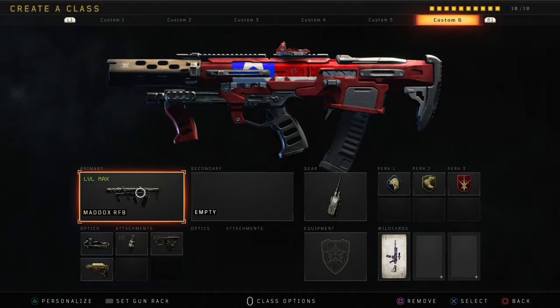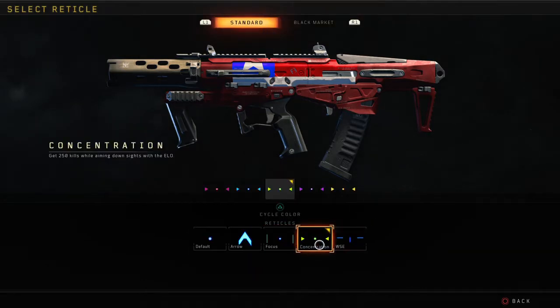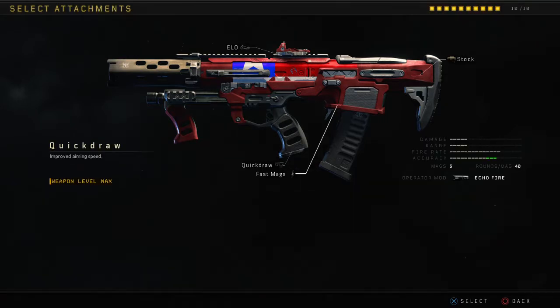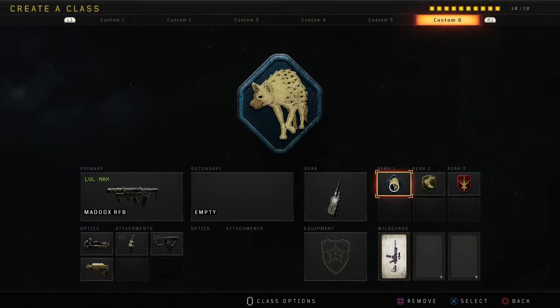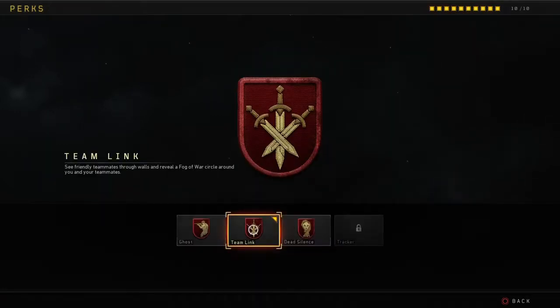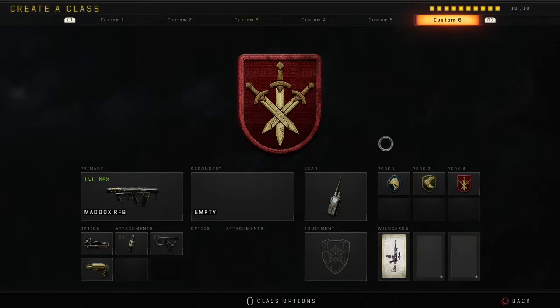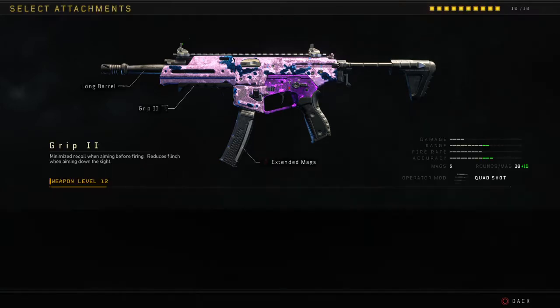For the Maddox I have ELO with concentration green, fast mags one, quick draw one, and stock one. I have Cosmic device, perk one Scavenger, perk two Lightweight, and perk three Team Link — which lets you see teammates through walls and reveals fog before the circle around you and your team. This is one of my favorite classes to use.